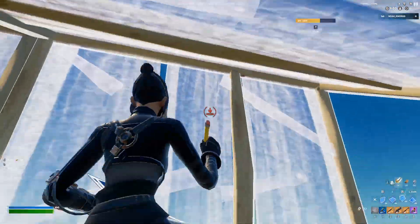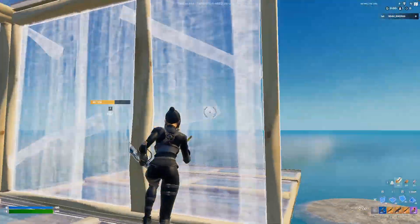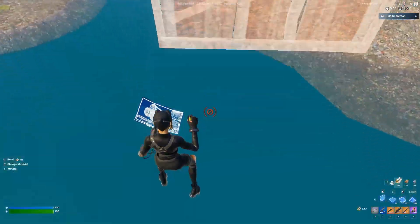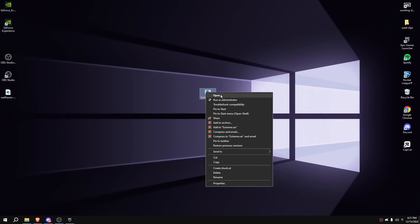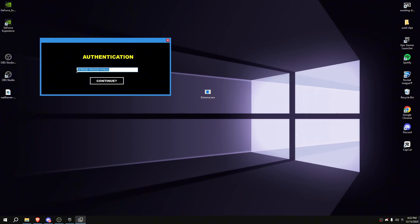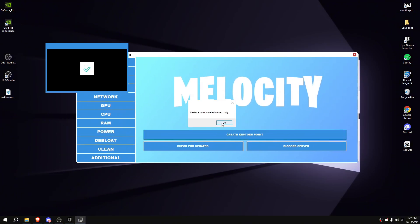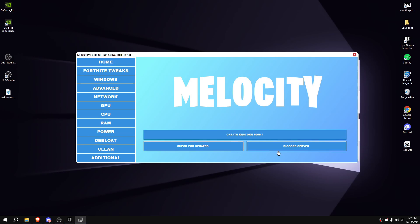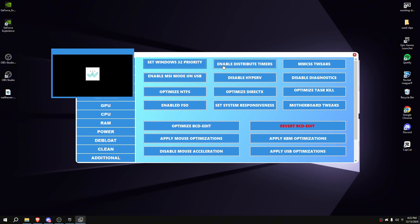If you do have the Extreme Utility, be sure to follow along and apply the same tweaks as me if you want to enhance your PC's performance the best possible. I'm going to run it as an administrator. An authentication will pop up where you would place your key if you purchased the utility. Make sure that you always create a restore point before applying any of the tweaks. Now watch me apply all of my tweaks, and then after that we can go back into the game.